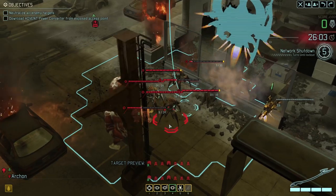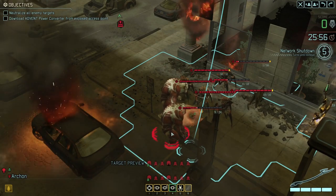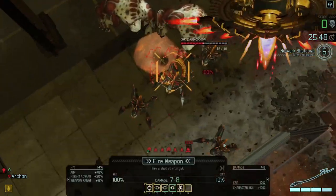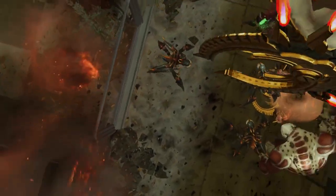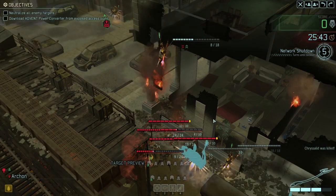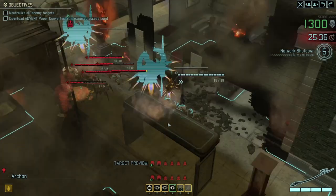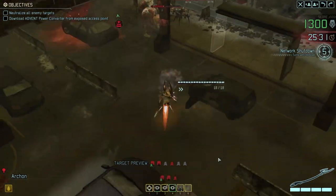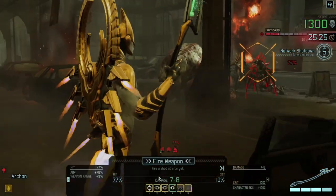We have a chrysalid that's virtually dead, a berserker that's mostly dead, and another chrysalid that's mostly dead — I reckon we can get all three this turn. Let's start shooting. We'll take the easy kill first — that one's at one health. Absolutely dead. I would like to keep all my Archons up in the air, but they don't seem to just stay there, which may well be a balancing thing for single player because if they did they'd be incredibly hard to fight.